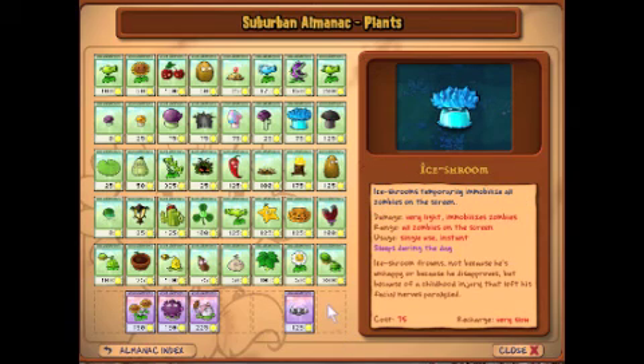Ice Shroom: Ice Shroom frowns, not because he's unhappy or because he disapproves, but because of a childhood injury that left his facial nerves paralyzed. And I suppose that's better than having your cheeks cut up so it looks like you're always smiling.